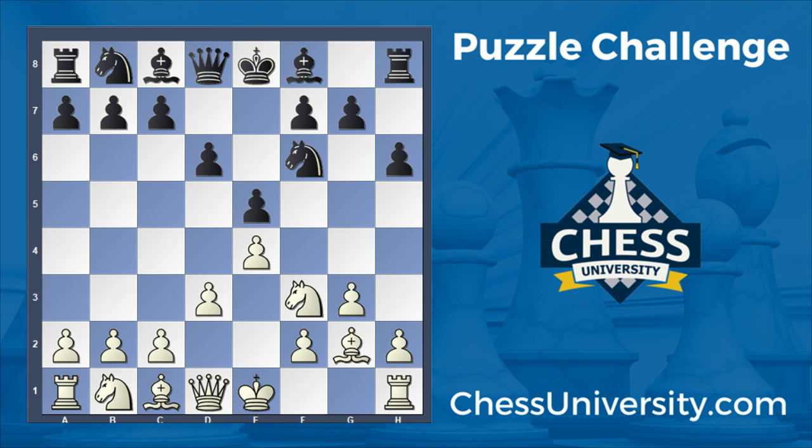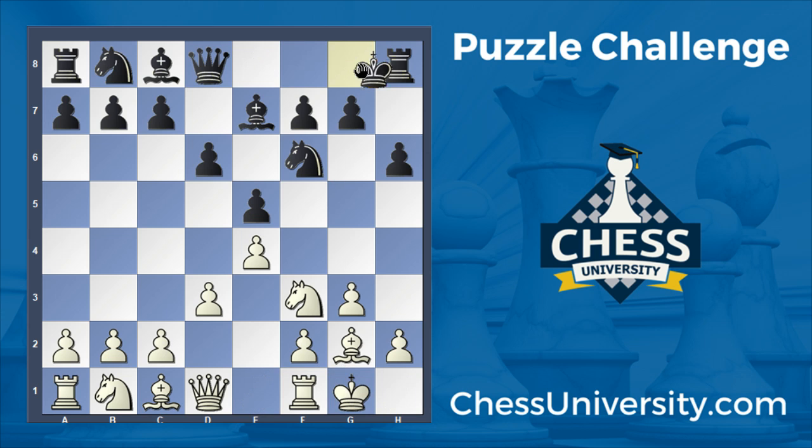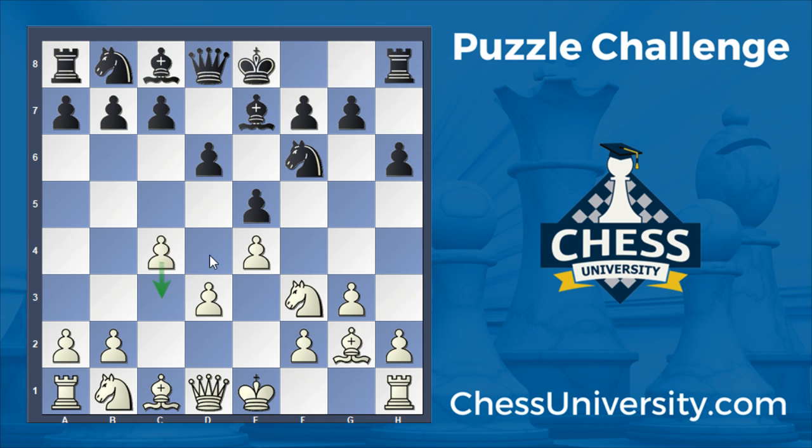Black should probably just develop with bishop e7 or knight c6 instead. Bishop g2 was played by white, then bishop e7. C4 is not a move I love by white, but it's not terrible either. If black were to make the mistake of pushing this pawn to c5, there would be a very good square on d5 for the knight. In general, it's usually better to keep flexibility — I would prefer to start with castling and then play something like c3, keeping the option to play d4 in the future. After c4, pawns don't go backwards, so that option becomes a lot harder to achieve.